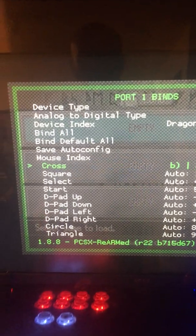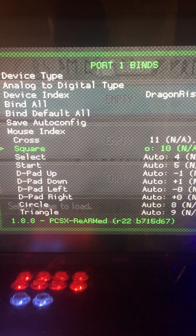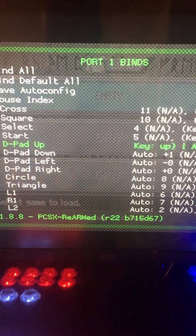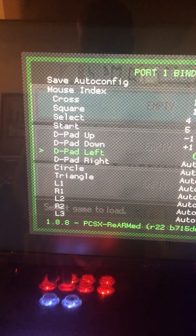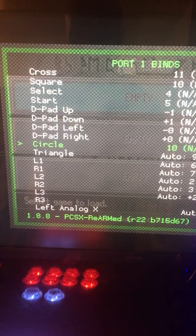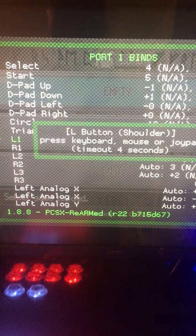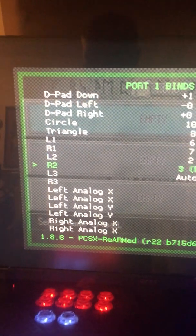So then we're going to basically configure everything. We're going to go — boom — and do Cross here, and then Square here, I think. And then Select, and then Start, and then Up, Down, Left, Right, Circle, and then Triangle. And then L1, R1, L2, R2.